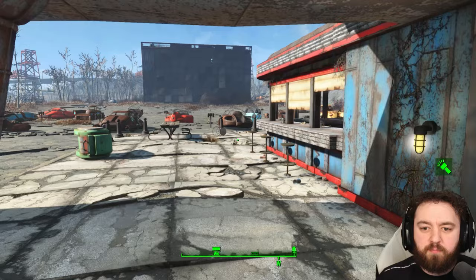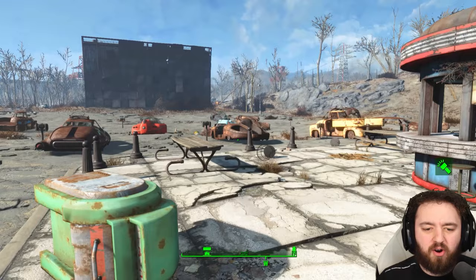Overall the settlement is extremely flat. There are some radioactive barrels in the center that you'll want to scrap early on — we'll talk about those.